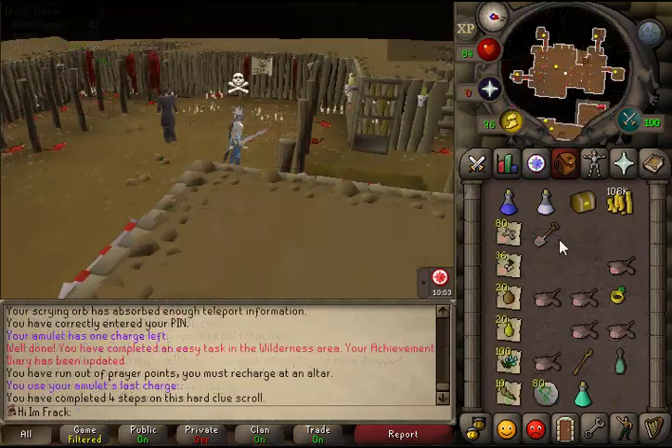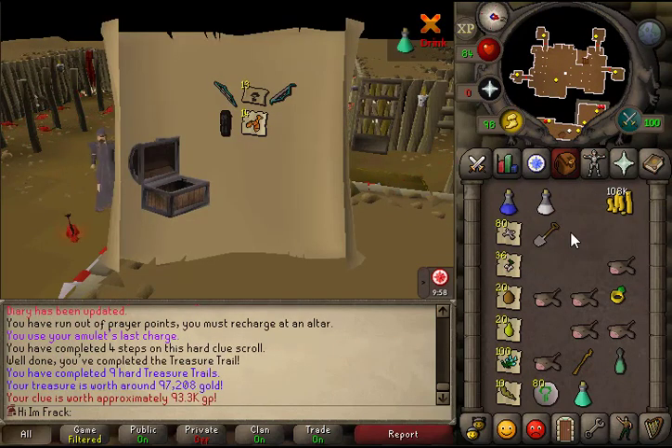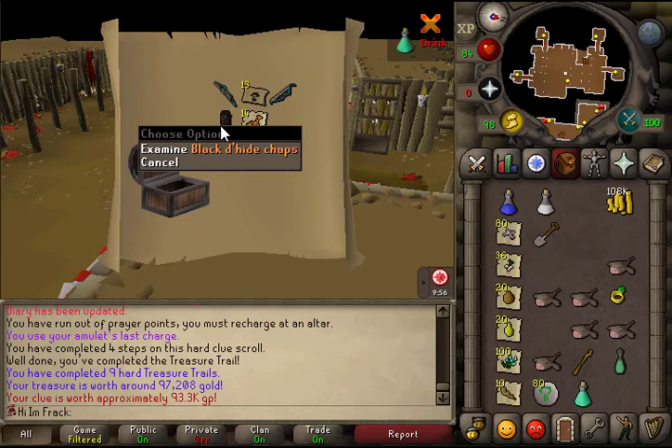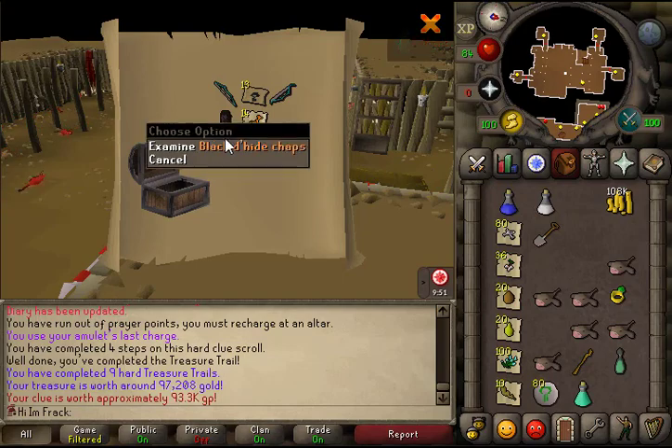Got another hard clue casket — oh, black d'hide chaps! That's very nice, I didn't have those yet, I've been rocking the blue d'hide chaps. That'll be great for magic defense and when I get around to training range. A very nice clue reward.